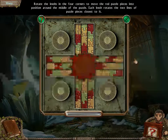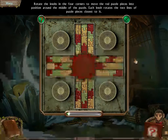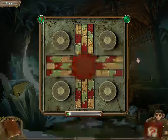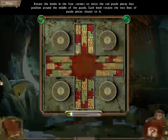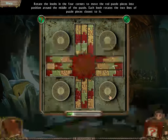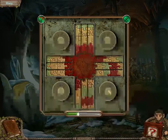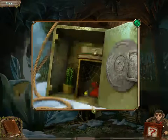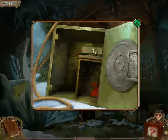You cut the rope. Rotate the knobs in the four corners to move the red puzzle pieces into position around the middle of the puzzle. It rotates two lines of puzzle pieces closest to it. Oh no. There we go. We have a yellow gem, a cactus.